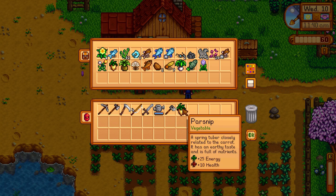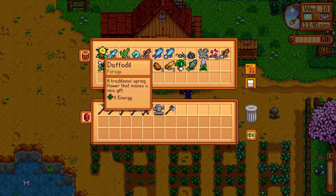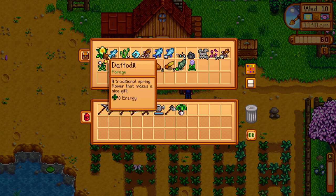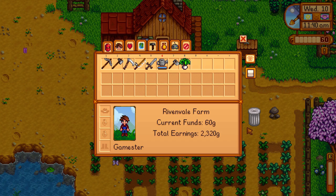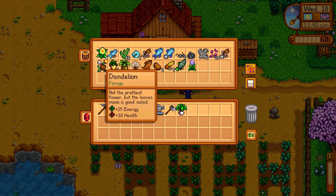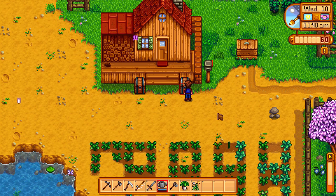I don't need the potato, I don't need the tulip, I don't need the parsnip. But what I do need is a leek — there we go. And I need a dandelion too. I've forgotten already — let me go back and check. I've got the memory span of an ant! Dandelion, that's what I needed. Let's grab a dandelion. I've only got one — lucky. So we've got what we need to finish the foraging bundle. Let's go do that.